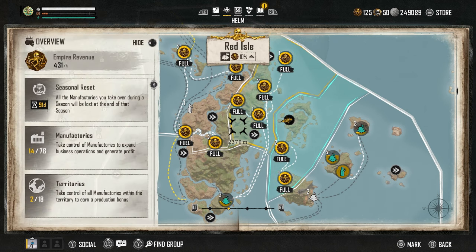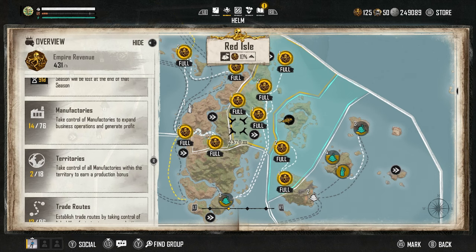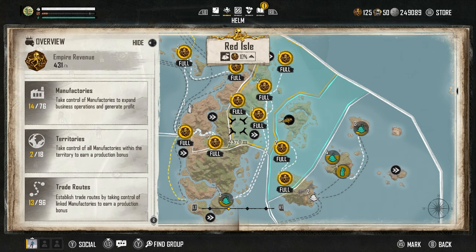With hostile takeovers you have choice in which manufactory you're claiming, and there are benefits that make them produce more Pieces of Eight. In the overview, I've got 14 out of 76 available manufactories, 2 out of 18 territories, and 13 out of 96 trade routes. Once you take control of all the manufactories within a territory or region, you earn a production bonus, and with trade routes you establish them by taking control of linked manufactories to earn a production bonus as well.